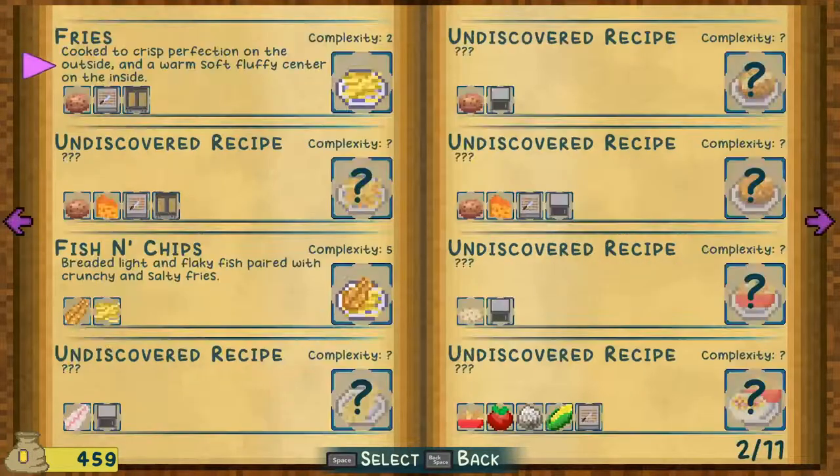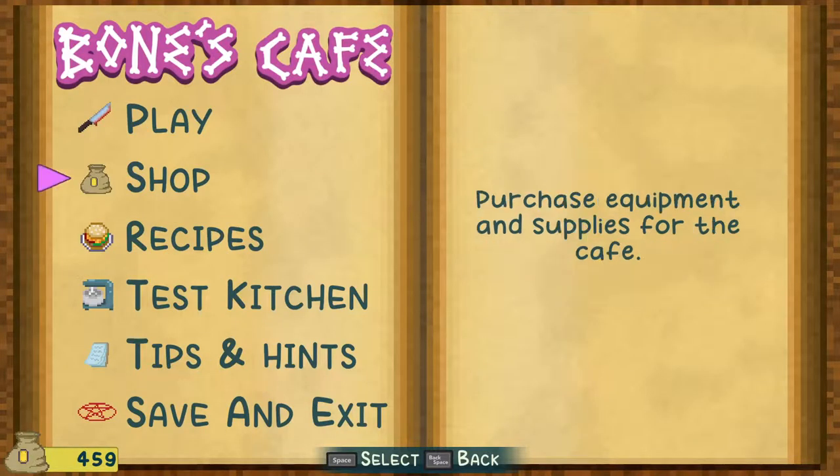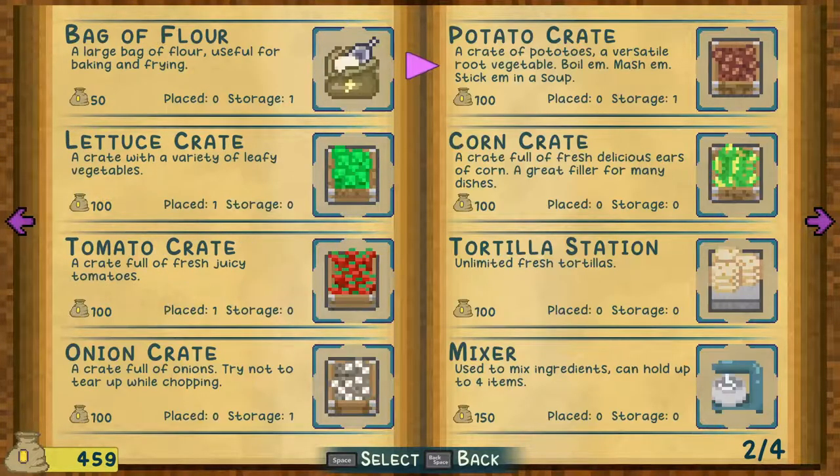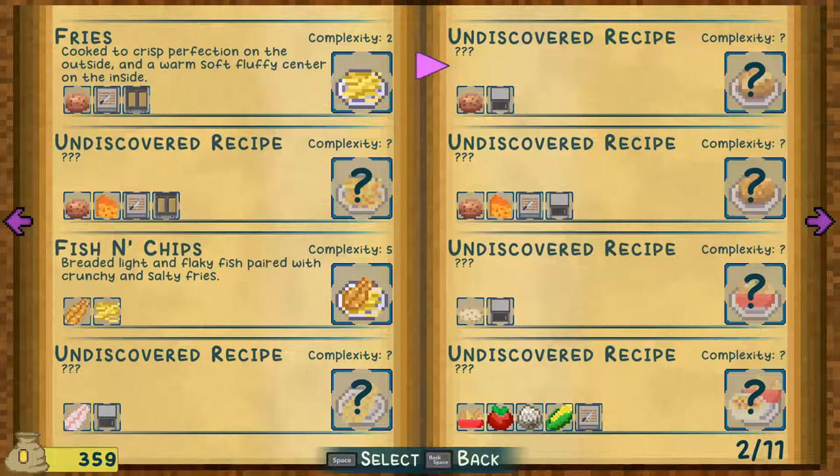Let's go back and look at the recipes again. So this one is undiscovered — that looks like fish in an oven, potato in an oven, and cheese potato. And then what is this? I think it might be uncooked tortillas. Uncooked tortillas, placed zero, storage zero — one, please. Recipes again — that should help us discover all of these.